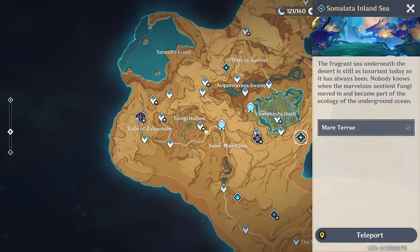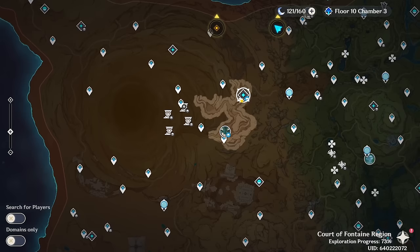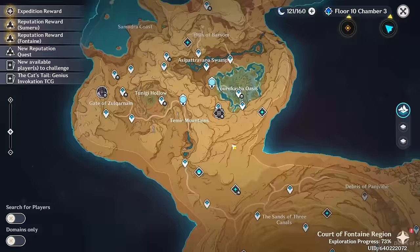Another thing you can do is one-time domains that reward you with primogems. These aren't your farming domains like talent books or artifacts. There's a lot of them — there are a lot in Sumeru, though for some reason there aren't any in Fontaine or the newest Liyue area. In any case, you can discover them for 5 primogems and then beat them for 50 primogems.